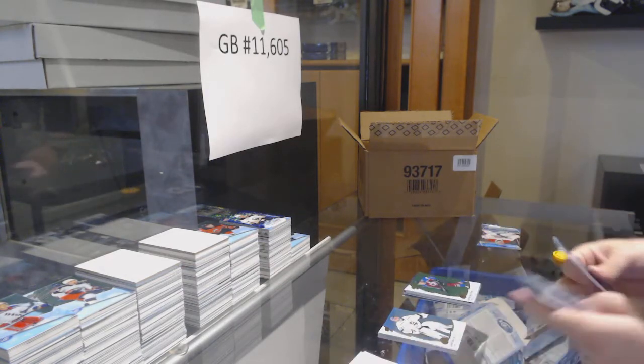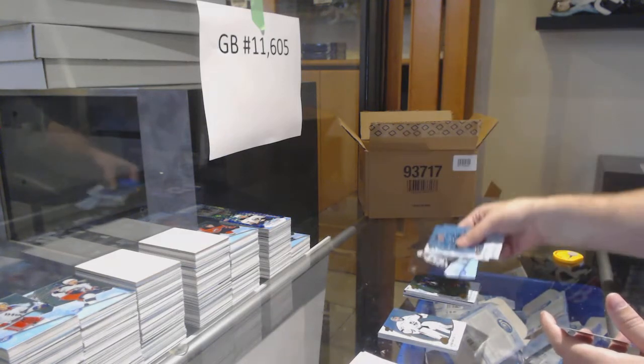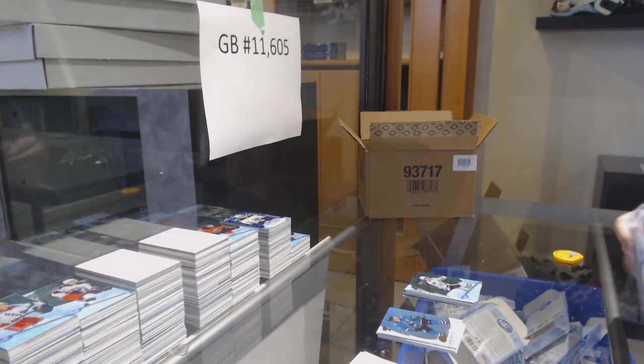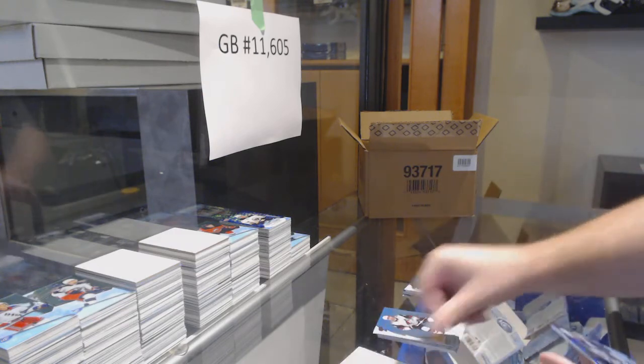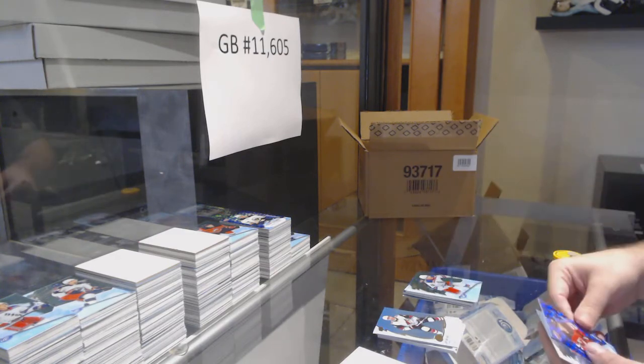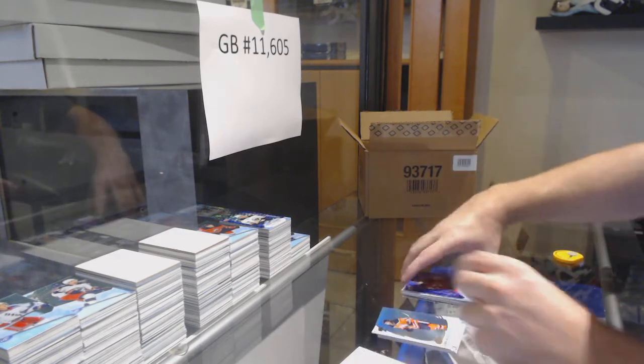We've got an Emerald of McKinnon for the Avalanche, $12.99 Anton Whedon for the Hawks, a Wheeler for the Jets, $4.99 for the Rangers — Libor Hayek — and a Boakfist for the Devils.